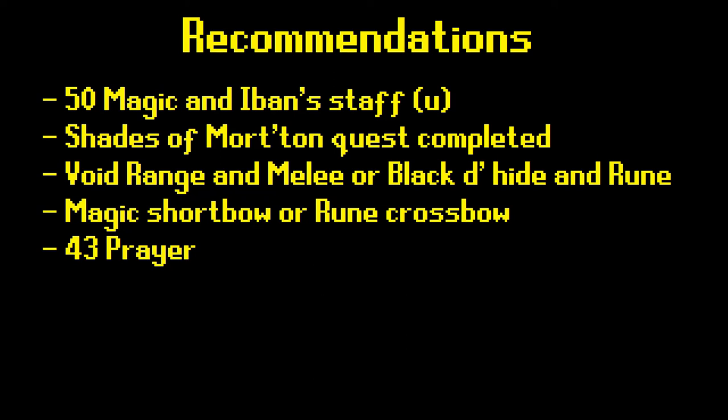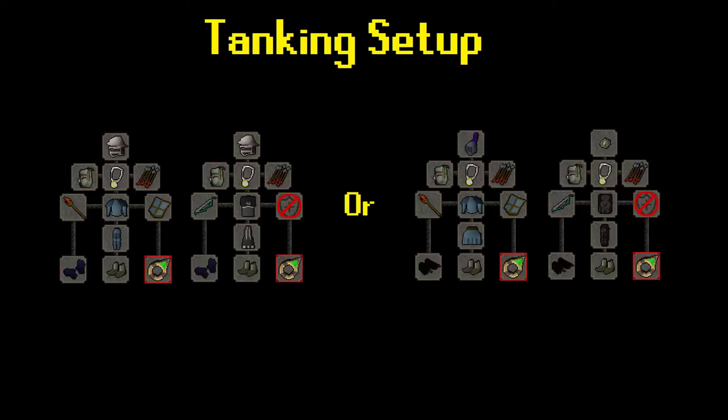First recommendation is 50 Magic. You really want Iban's Staff at least. Shades of Morton quest for the teleport. You're going to want Void Ranger and Melee, and alternatively you can bring Black D'hide and Rune. Magic Shortbow is better than Rune Crossbow, but Rune Crossbow is an option. And 43 Prayer, of course.